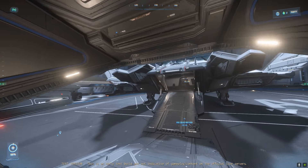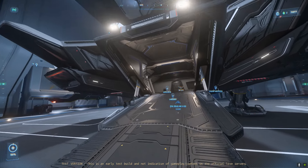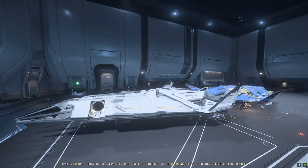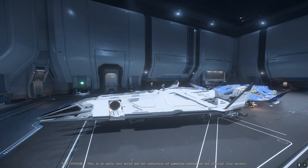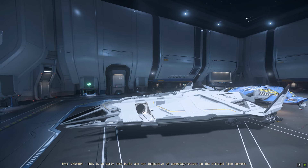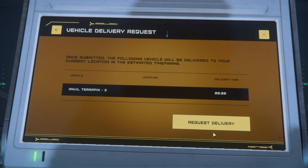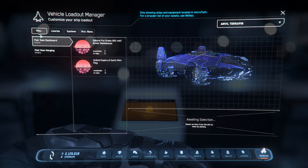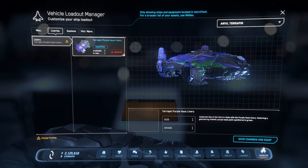The Zeus is a very exciting ship that I have no doubt will be very popular once it hits live. I think it is even possibly one of the best ships in the game now with its ease of use, low crew requirements, and modern features throughout. Not to mention it is very good looking. But that wasn't the only new development this week — a favorite ship of mine, the Terrapin, was finally given a paint slot and its very first paint.